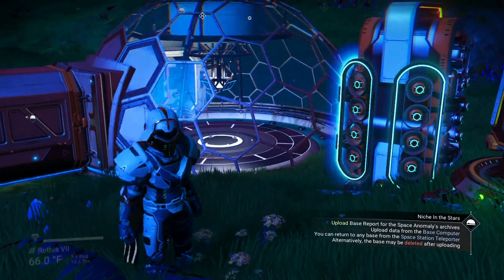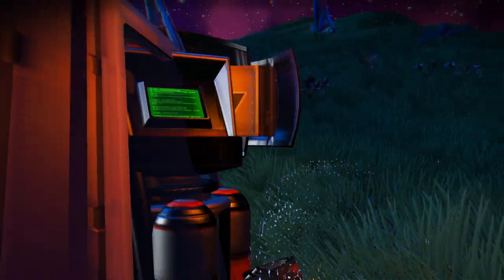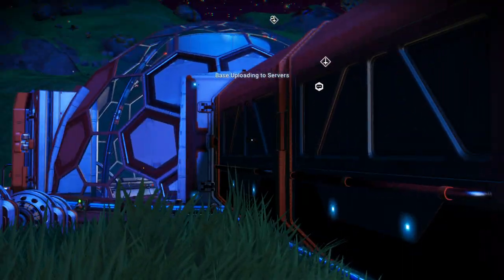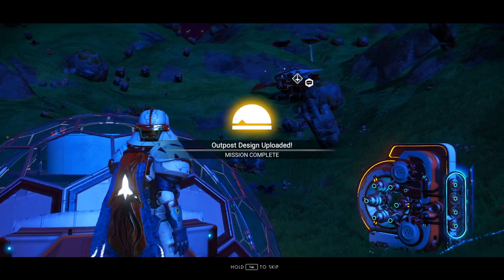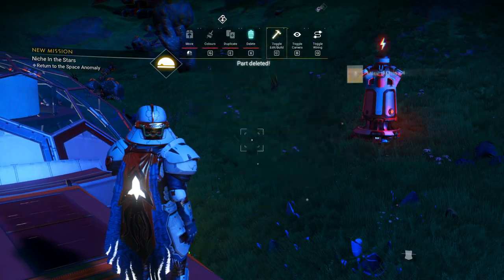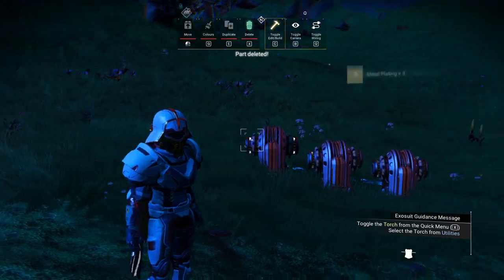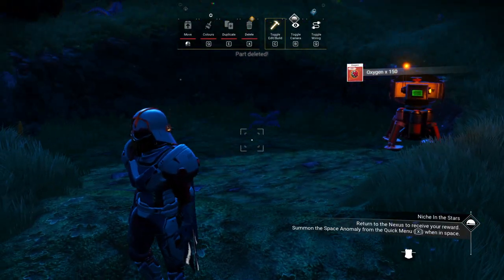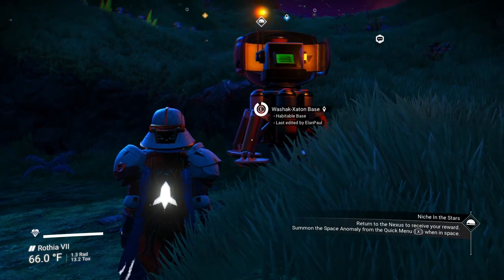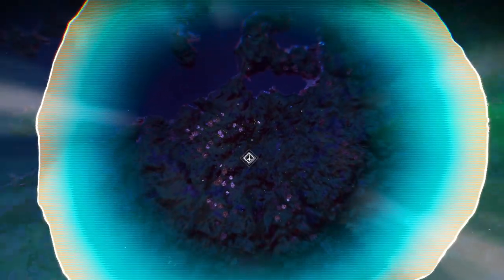Next — upload your base. So that's what we're going to do next. Go to our base computer, which is half in, half out of our section here, and we're going to upload it. Base uploading. Mission complete. Now, I am not going to leave this monstrosity here for people to find. I am very sorry. There we go — we get our oxygen. We got oxygen out of that, that's really interesting. That should be all the components I've made, and then as a precaution, we'll do the kind thing and delete the base. There we go. And we're done.